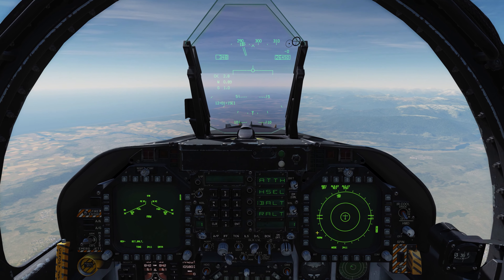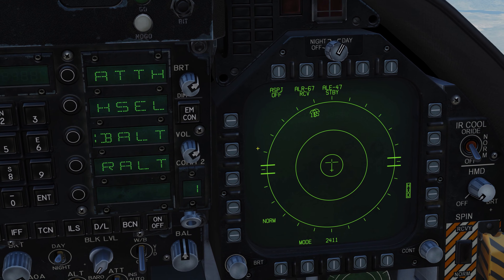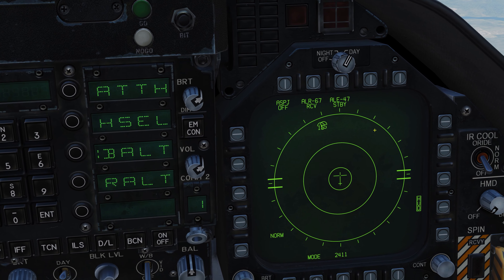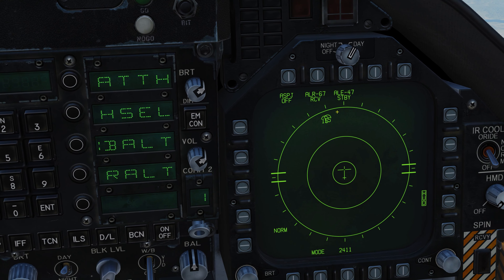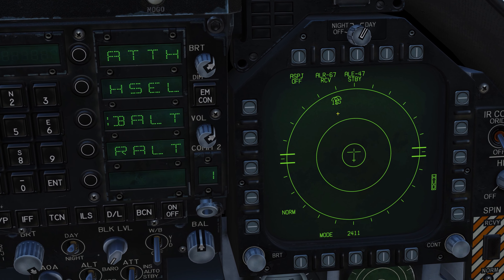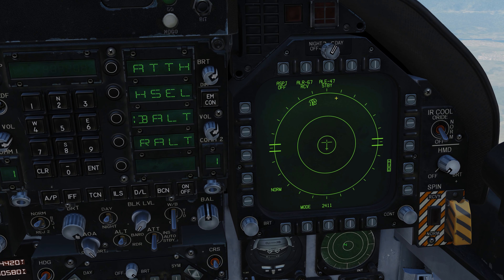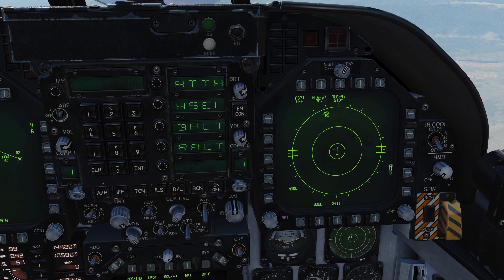In my F-15 tutorial series I described radar as a flashlight. The best way to think of the RWR is: you're out in the middle of the night, your neighbors down the street have their flashlight on. You can see them walking around with the flashlight, but it doesn't necessarily mean they're pointing it at you yet. Keep that in mind — the radar is a flashlight. So we can see these F-15s have their flashlights turned on.